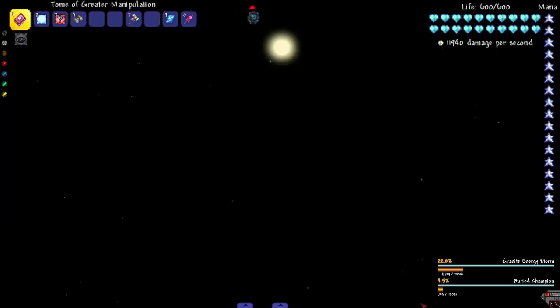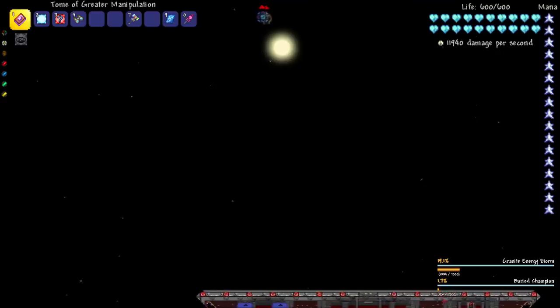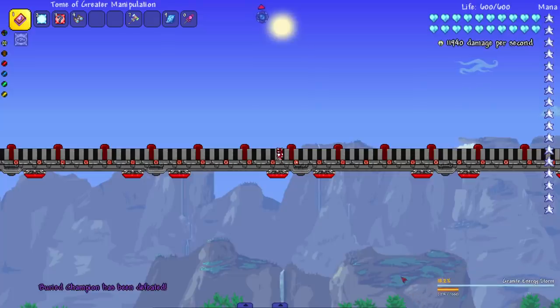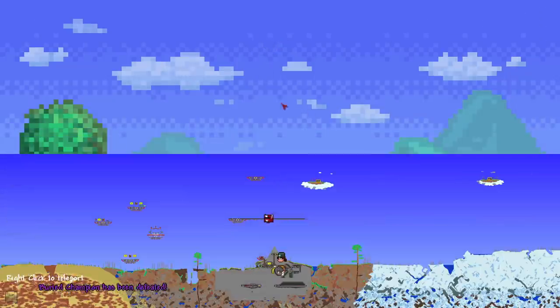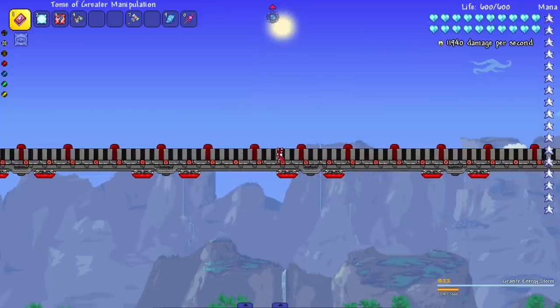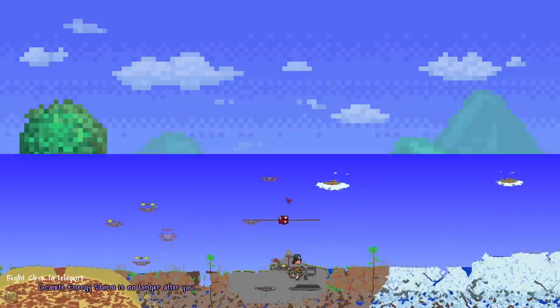Even though I can't see the fight, the Berry Champion is about to lose — I had my money on him because he seemed like a more aggressive boss. But look at his health at 120, it's almost over. A couple more hits and just like that, the Granite Energy Storm wins. They ended up really far off the map — flying bosses may not be the greatest to test.